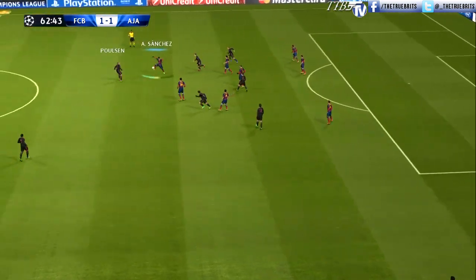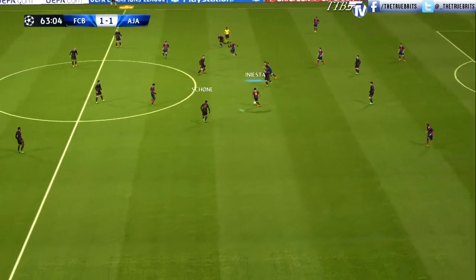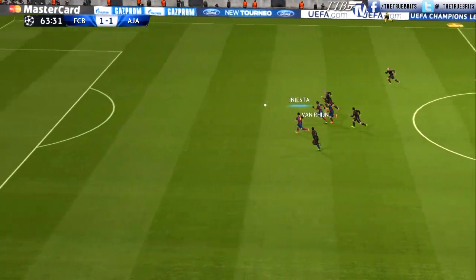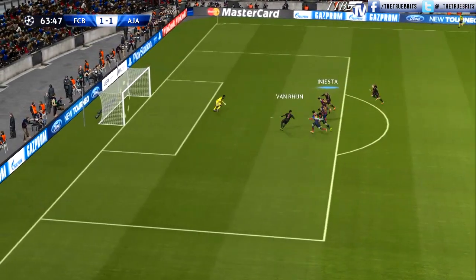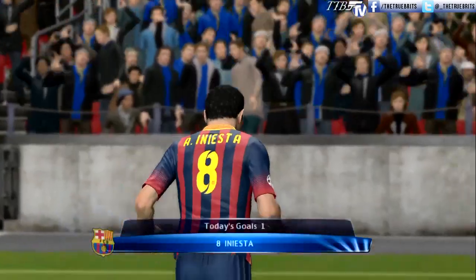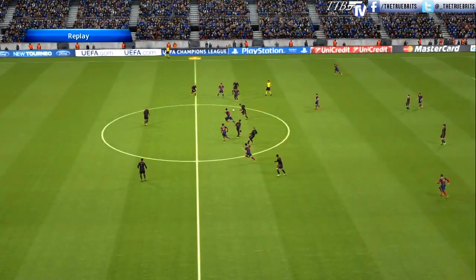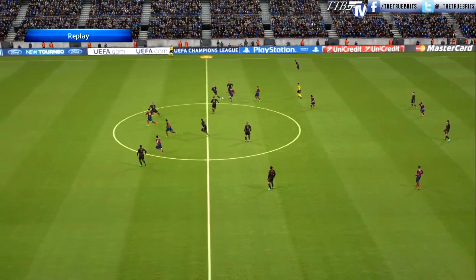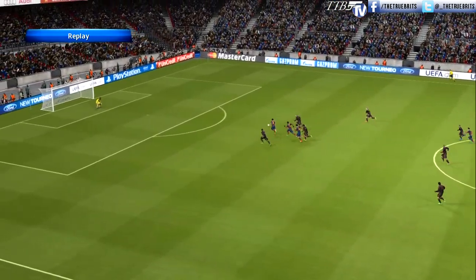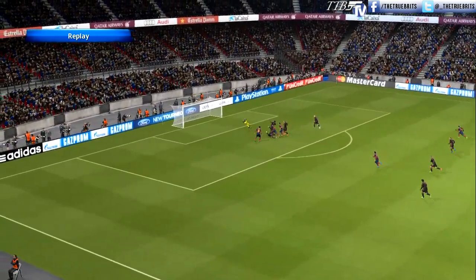Long ball forward looking for Bojan — good header. Sanchez has come on in the second half to replace Pedro. Neymar finds Messi, chip ball over the top towards Iniesta — he is onside, Vanderhoorn gives chase, but Iniesta is there and it's two-one to Barcelona. Another free-flowing move, quick counter-attack, lovely pass from Messi. Iniesta was clearly onside, Busquets may have been offside but wasn't interfering with play, and he has the composure to slot this in the top corner.